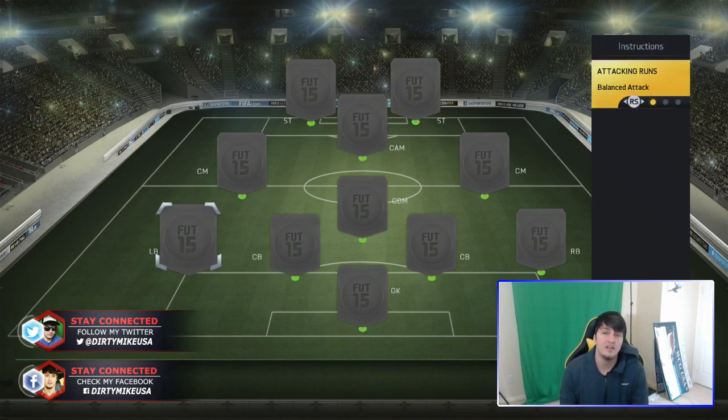Now your fullbacks — very interesting. You've got balanced attack, which is going to be the default, and you have overlapping and stay back while attacking. Instructions are the new way of using custom tactics, in my opinion. As for fullbacks, you only want them to stay back while attacking if you are struggling with their positioning — I have that issue with Clichy, Danny Alves, Roberto Carlos. Always overlap means you want them forward more often than not. The balanced attack is kind of the default, and you're going to have to play around with it a little bit.